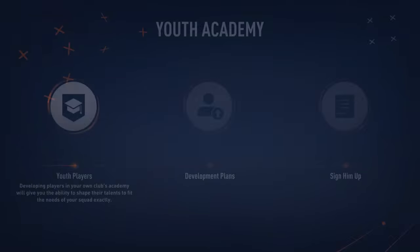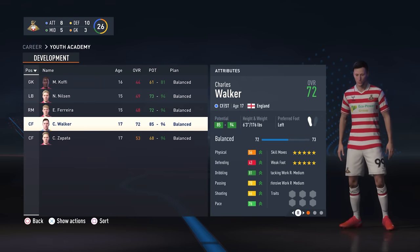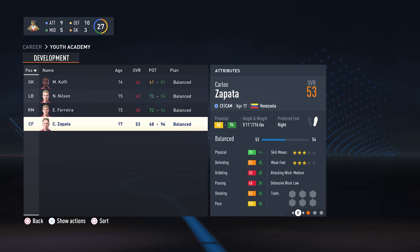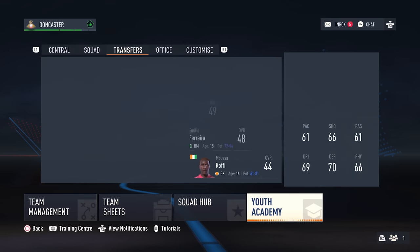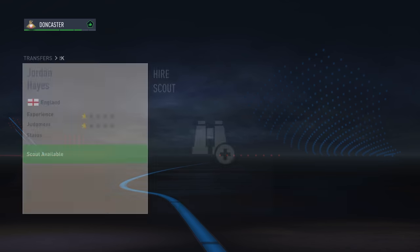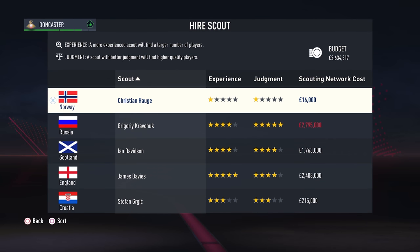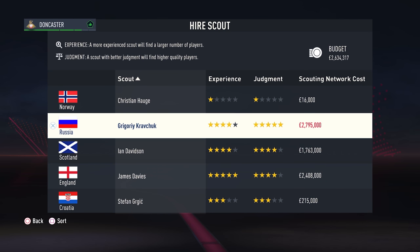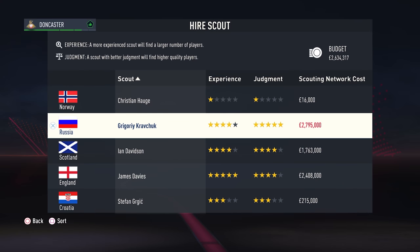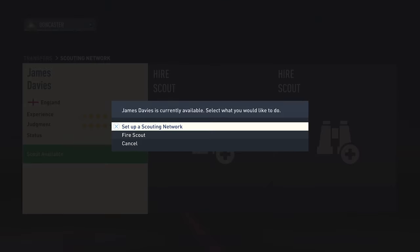To build your team up, set up 3 youth scouts with high experience and low to mid judgement. This helps because after the first season you're only allowed to sign players from a youth academy worth £200,000 or lower. In the second season increase this limit to £400,000, in the third season £600,000 and so on. By the fifth season you should be able to sign players worth up to a million, and by the end of the tenth season £2 million — so your squad will get better and better as you progress. You can sign as many young players as you want, just make sure to check the values before paying for them to join your academy.